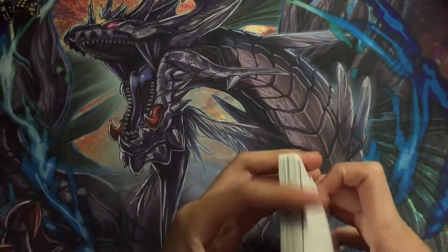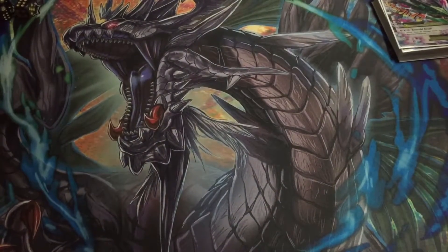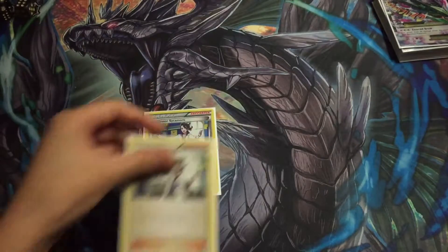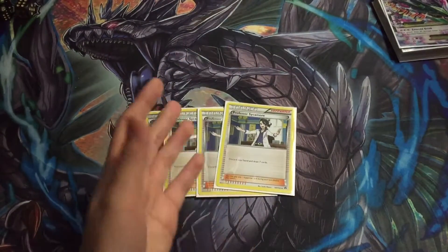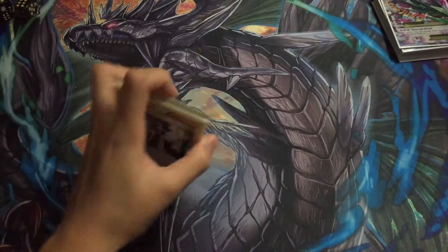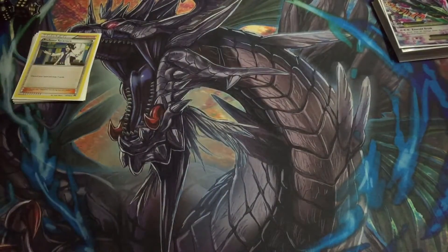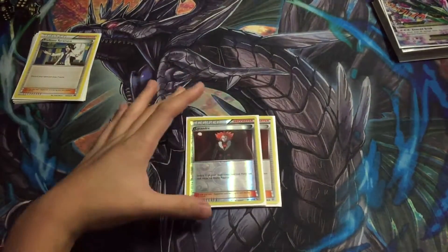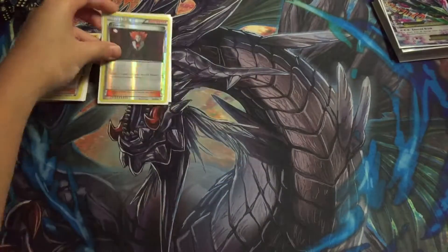Let's move on to Supporters. We have four Sycamore — staple, best draw power in the format, discard your hand and draw seven. Staple. Then we do have two Lysandre — switch your opponent's bench Pokemon with his or her active Pokemon, which is very good.